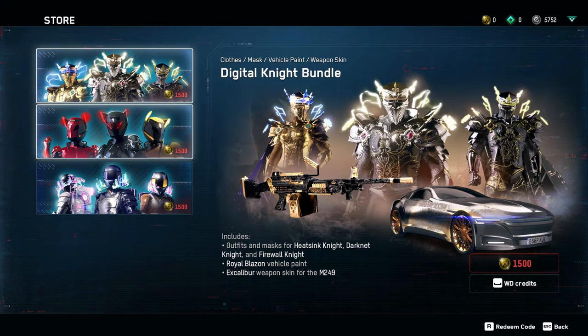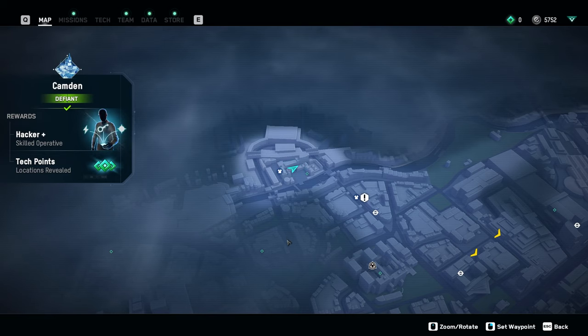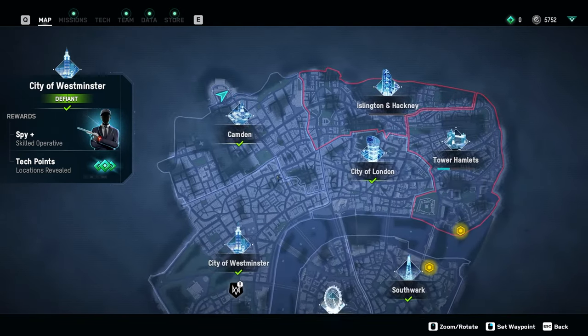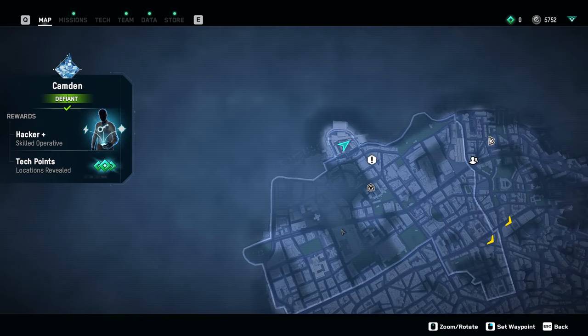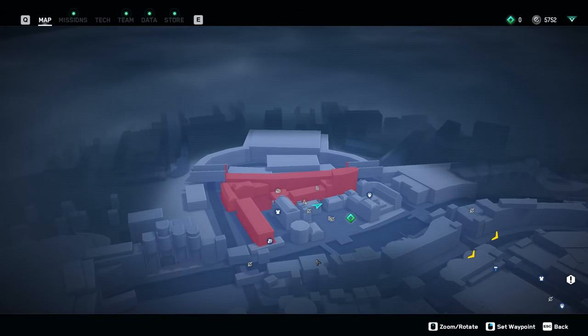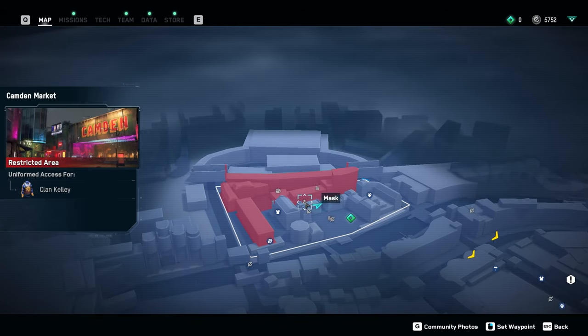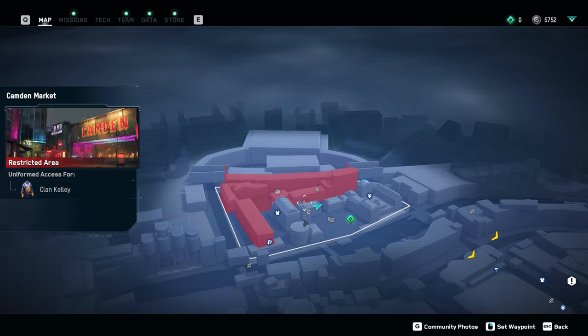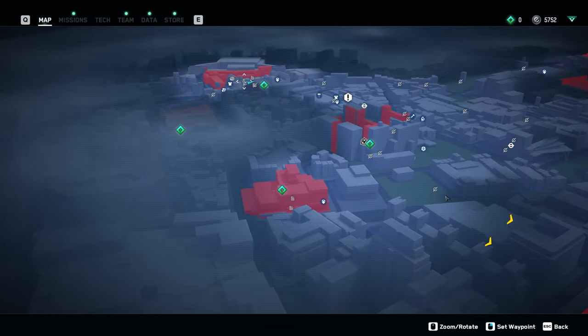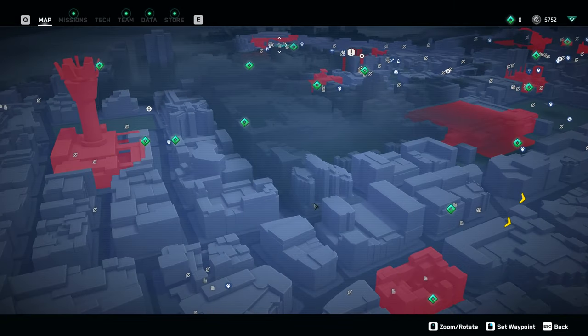The second way is to find masks scattered around London. On your map in certain locations you will see a gray mask symbol, which indicates there is a mask you can pick up. Usually these are in locations you are forbidden from entering, so sneak your way in and grab the box that has the mask inside. Once collected, you can fast travel back to your hideout or go to any clothing store marked as a t-shirt symbol on the map and customize your look.